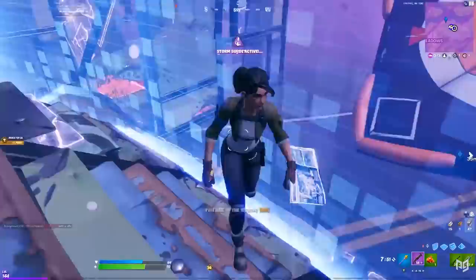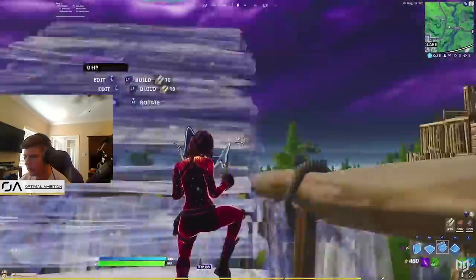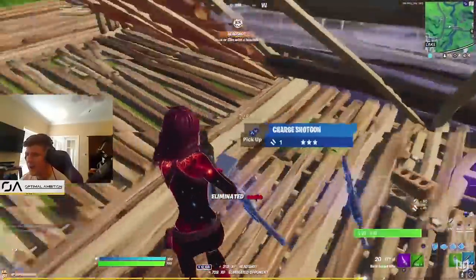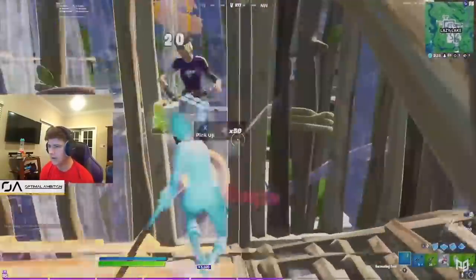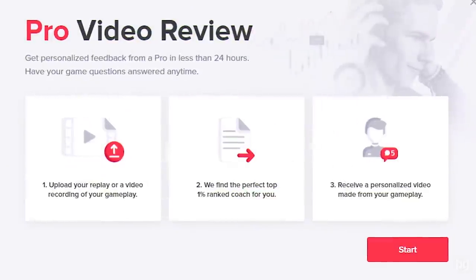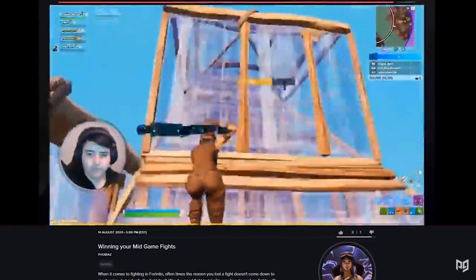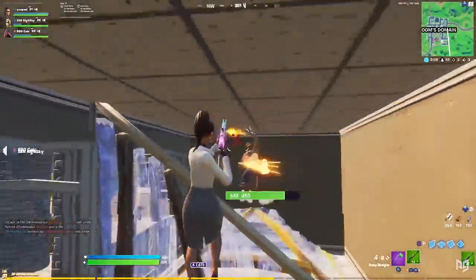Koop won a super stacked trios practice event and going forward he's the one we all need to look out for. Today let's take a peek at some arena games from Koop to see how he wins fights, his techniques, his strategies, and overall play style so all of us can improve and play like him. Practice is everything, so at the end I'll go over a few ways you can train to play just like him. Don't forget to check out our site loaded with courses, live classes from pros, and the best coaches to help you improve as fast as possible.